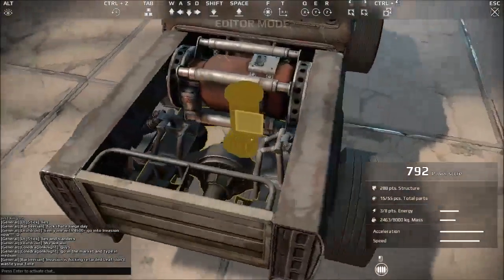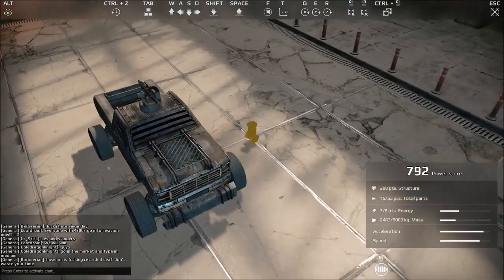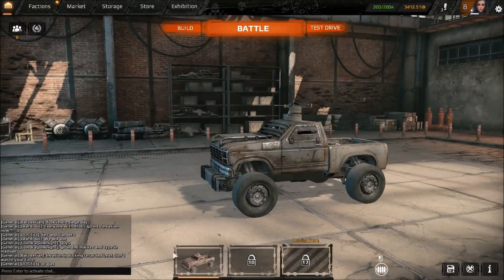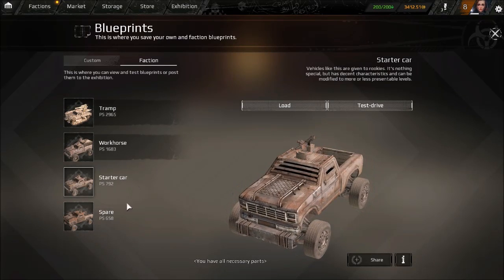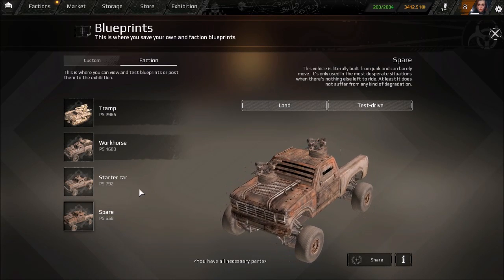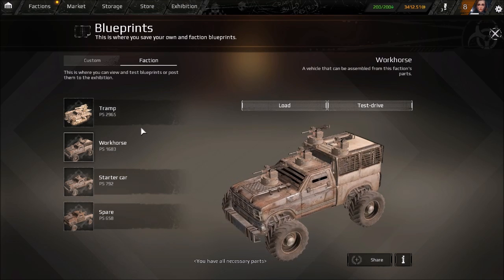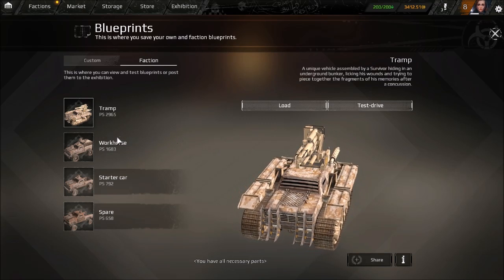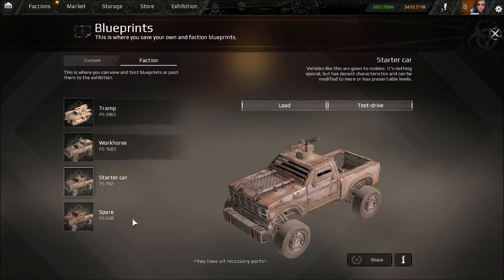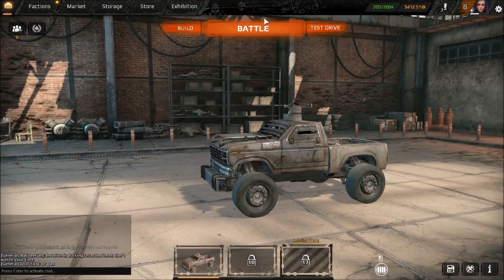You have a vehicle to make. Generally you do start with this truck called the starter car. You have a spare car, which is what you fall back on when all else fails. And you have other things you can unlock if you have the parts for them. This one here is a bonus I got.